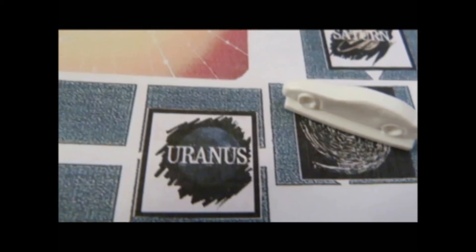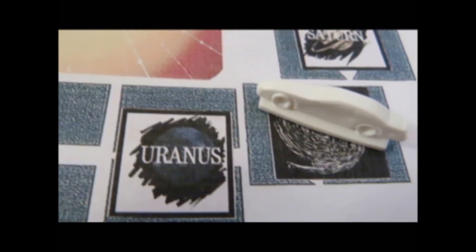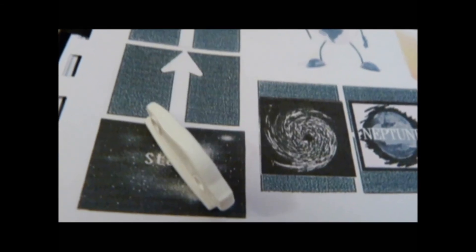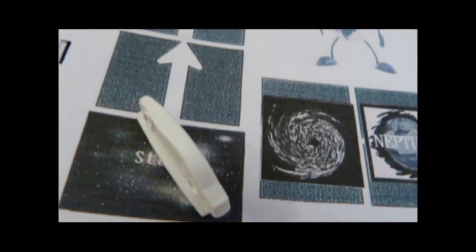If a player lands on a black hole space, the player spins again. Spin 1, 2, or 3 — player is safe, and it is the next player's turn. If the player spins 4, 5, or 6, all points are lost and the player must go back to the start space. Then it is the next player's turn.